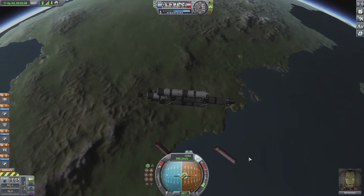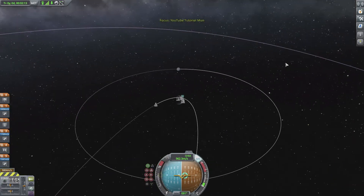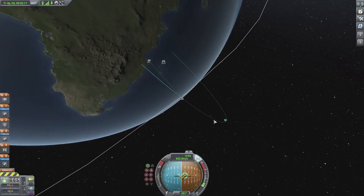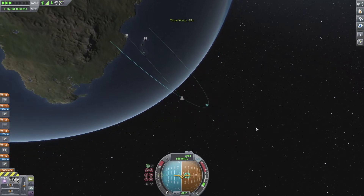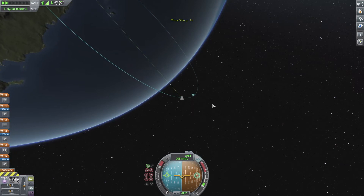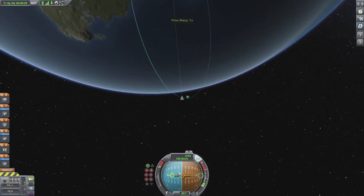The next step is to create an orbit around Kerbin. Click M to open your map. I want you to time warp all the way to just before the apoapsis (AP) — this is how we're going to create our orbit. Warp slowly, maybe a little bit more, to about there.